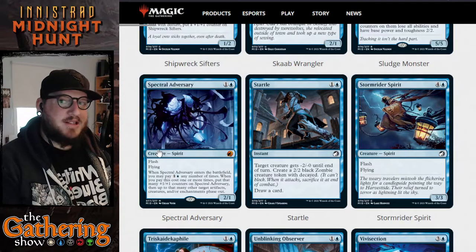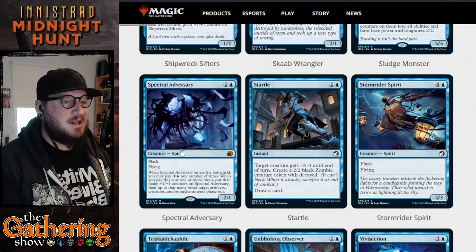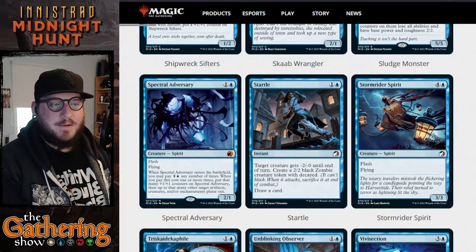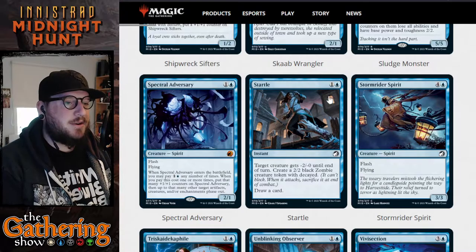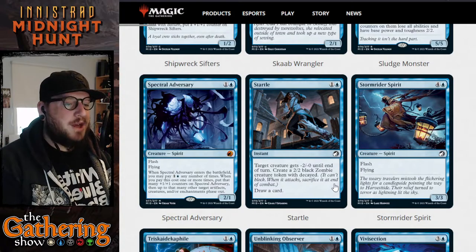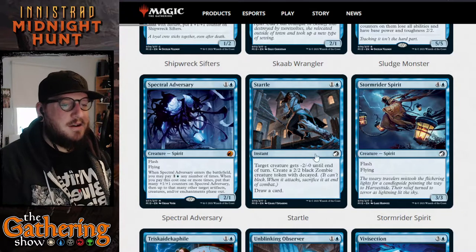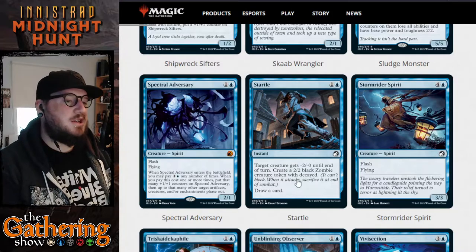I don't know if that's as powerful as the other adversary card in white — I'm excited to see if they keep adversaries in all colors. The next blue card is Startle — for one and a blue it's an instant: target creature gets minus two minus zero until end of turn, you create a 2/2 black Zombie creature token with decayed, and you get to draw a card. So an opponent's creature gets weaker, you get a 2/2 black Zombie, and you get to draw a card. Pretty good instant for one and a blue.